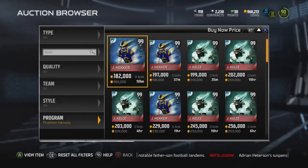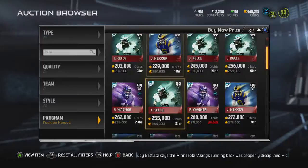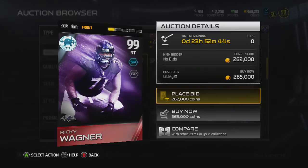Position heroes — they're already cheap. We have Johnny Hecker, under 200k already, 99 overall punter, 97 kick power, 100 kick accuracy. Everything else is really crappy but you don't really need anything other than that. The kicker might go for a little more because he's like the best kicker we've had in our generation.